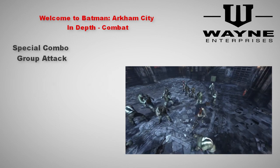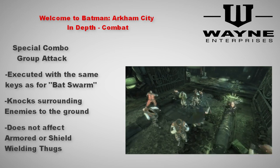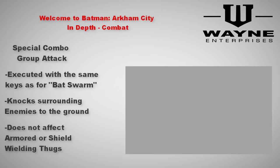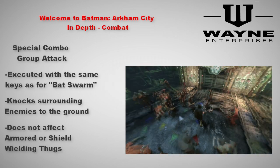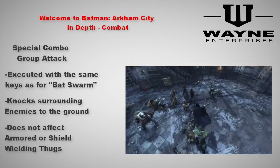Now the first move we're gonna look at is his special combo group attack. You can use this move with the same input as for Batman's bat swarm. What Robin does with this move is that he steps forward, swings his bow, and knocks down all the enemies around him. It's great for building up combos, but it's kinda short in range.